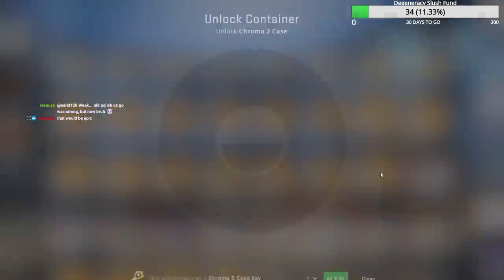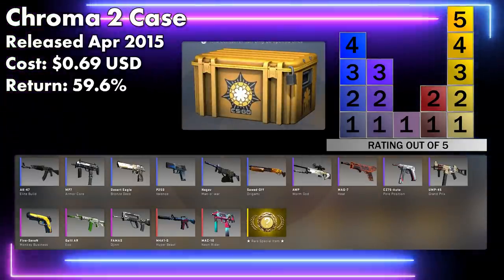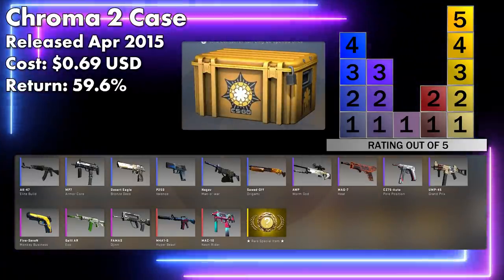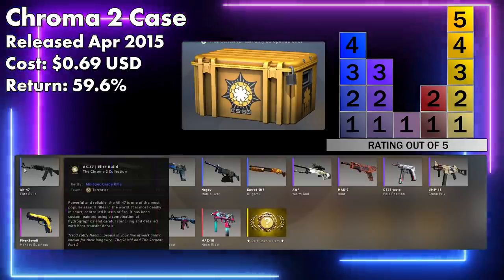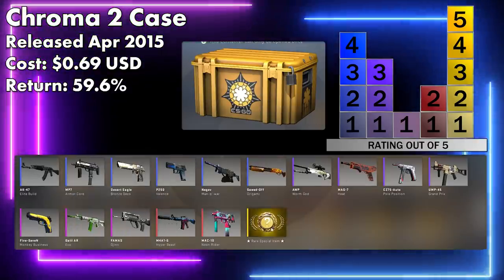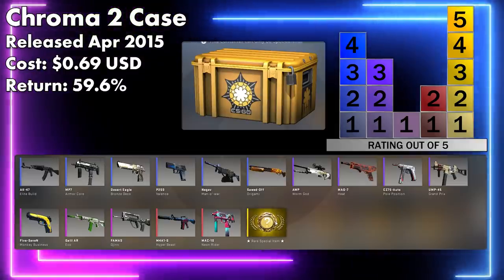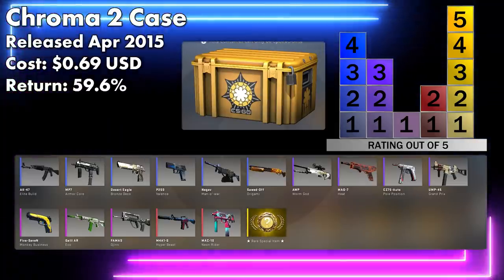Chroma 2 — that's where it's at. This is where we're going to get two knives. Chroma Case 2 is also up there. AKA Elite Build is a very solid mil-spec skin. You get a lot of mil-specs, which increases the average return quite a bit. Worm God and Hyper Beast are quite good too. Also, very easy to get Dopplers from this case, and Dopplers are worth a fair bit. That's why this one does so well.